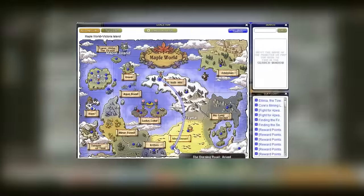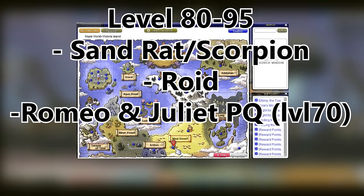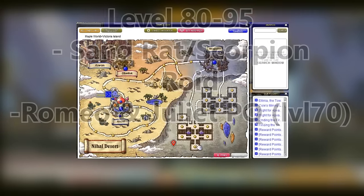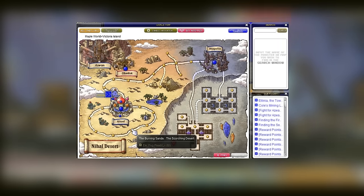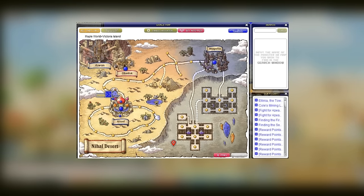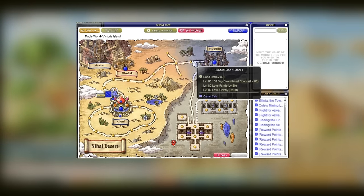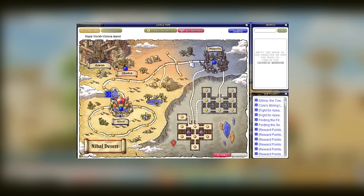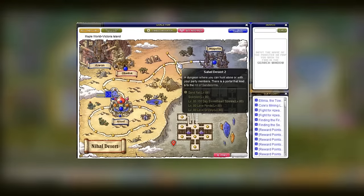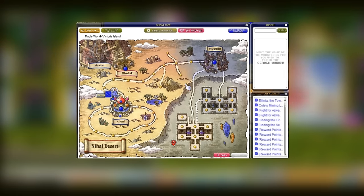Next up is the Nihal Desert. From level 80 to 95 we can train at sand reds, scorpios, and roids. There's also the Romeo and Juliet PQ, which is actually the best source of XP there is — but since it can be hard to find a party, I suggest training at the Nihal Desert. You can train at the lower part of the sand reds map, and the laboratories are great for roids — godly XP.